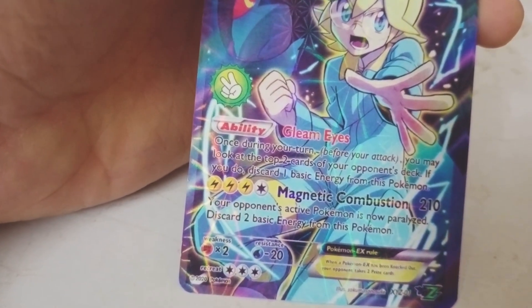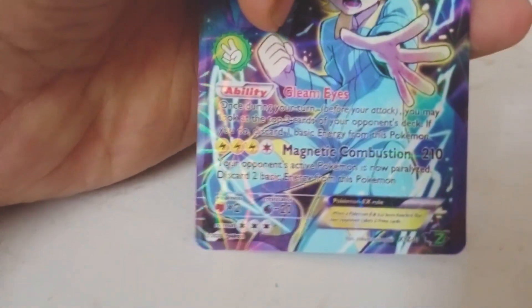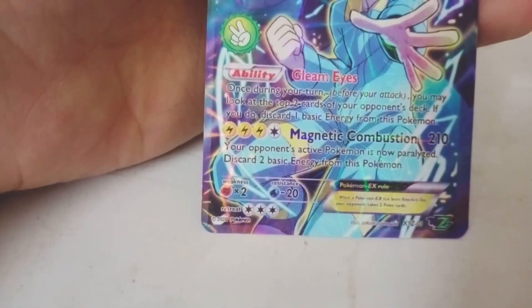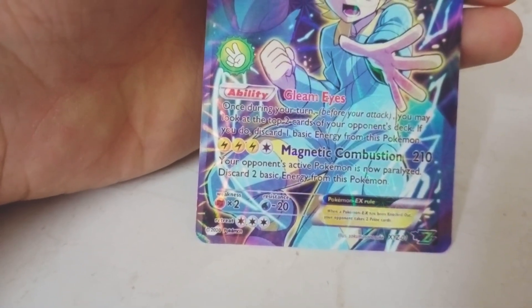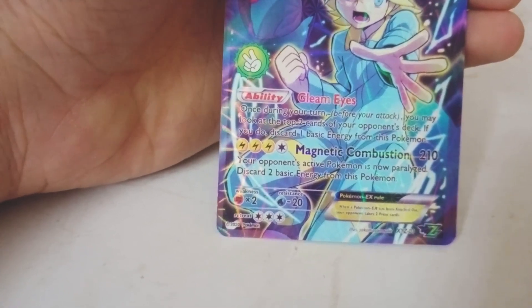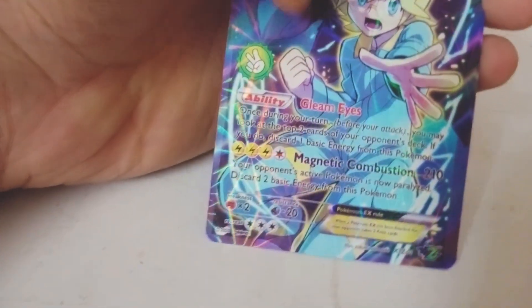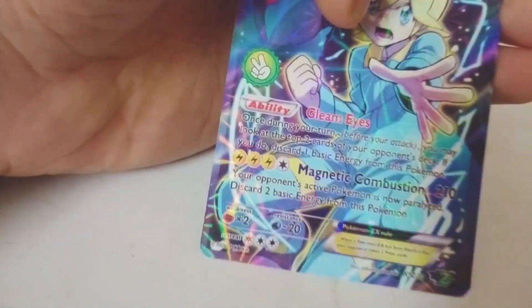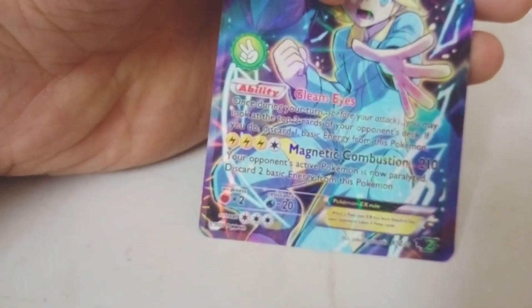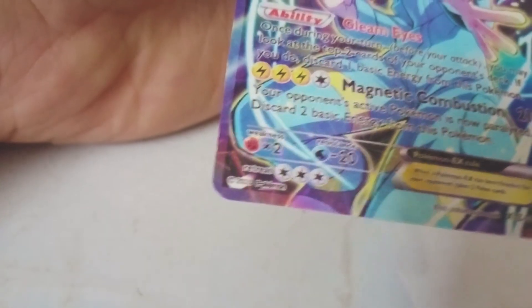It might be second-hand or a fake card, but anyway - its ability is Clean Eyes, and during your turn you look at your opponent's top two cards and can discard one basic energy. Its moveset is Magnetic Combustion with 210 damage using electric and colorless energy; your opponent's active Pokemon is now paralyzed and you discard two basic energy cards.